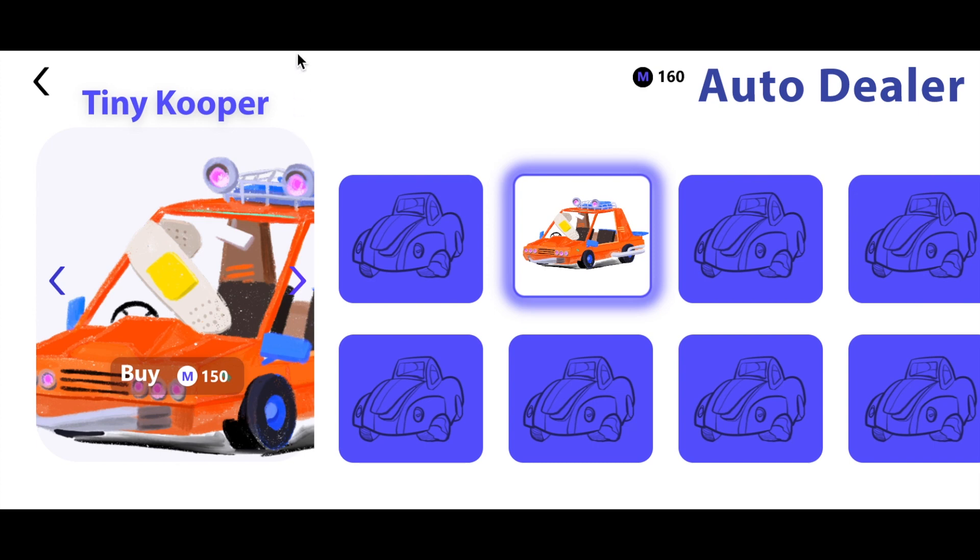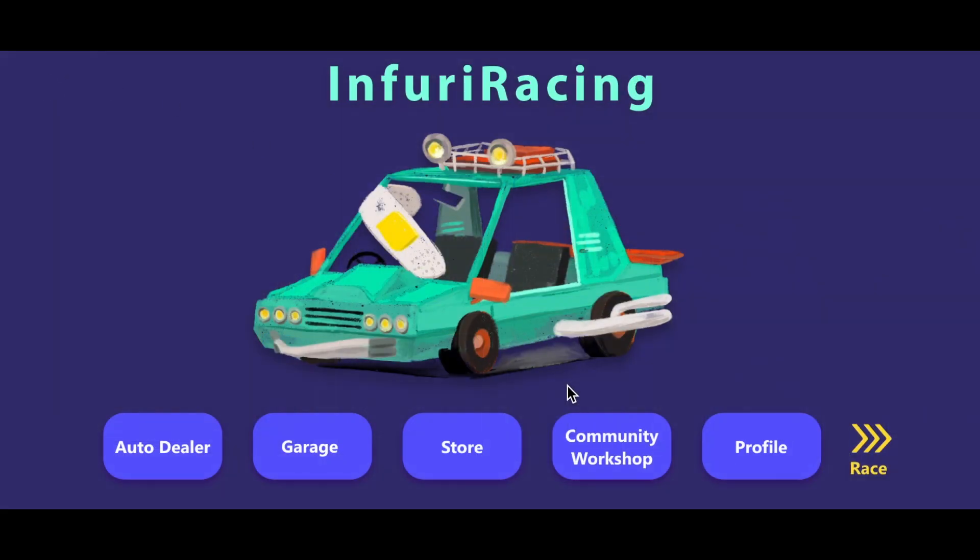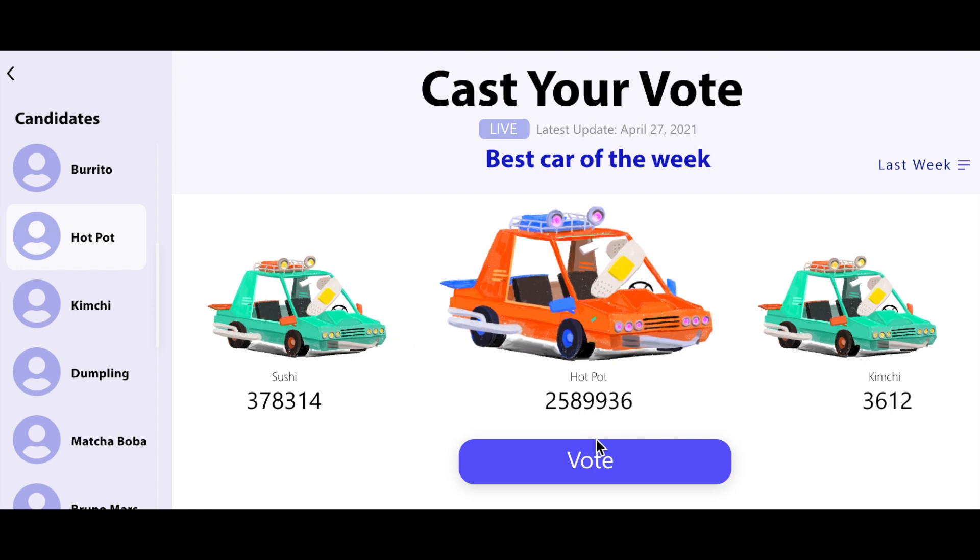But I'm not really feeling any of these designs, so let's go back to the main menu and stop by the Community Workshop. This is the Community Workshop, a key center of Infury Racing's creative and social scene. Here, players can design and decorate their own custom cars and submit their designs to our weekly workshop event. The community will cast their votes for their favorites, and the winning design will be available for purchase the following week. Each week's winner will earn a special achievement to display on their profile.